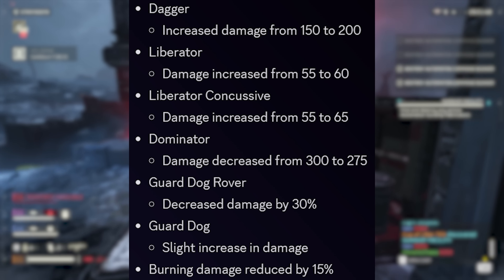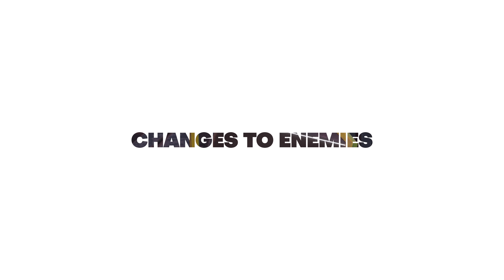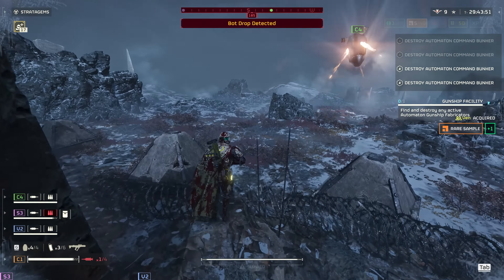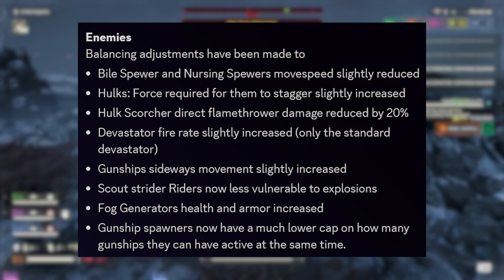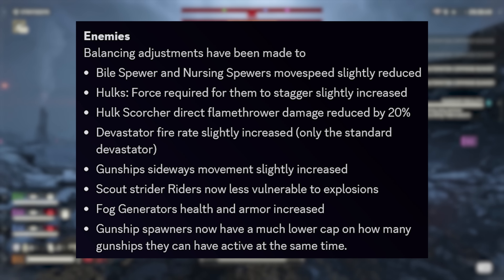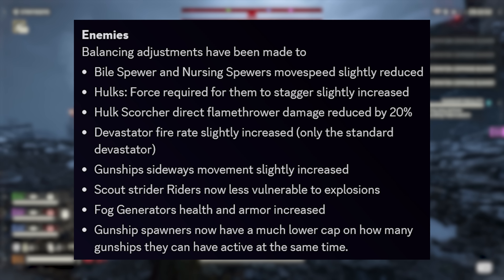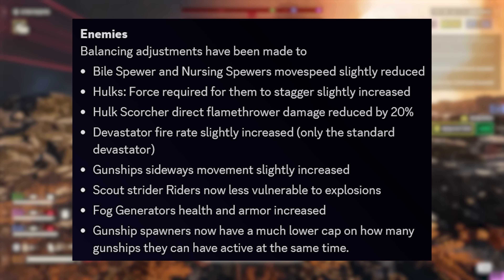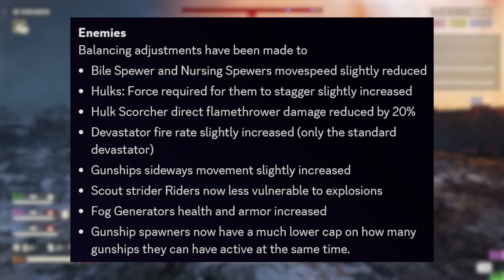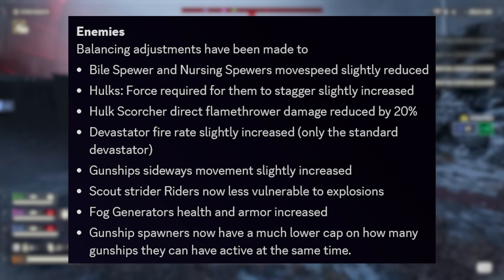Burning damage to Helldivers has also been reduced by 15%, which finishes up the weapon changes. Over to enemies: the speed of Bile Spewers and Nursing Spewers has been slightly reduced — they were always pretty quick for their size. The force required to stagger Hulks has also been increased, so we now need to hit them with even more force. Flamethrower direct damage from Hulks versus Helldivers has been reduced by 20%, which combined with the 15% fire damage reduction should keep us alive longer.